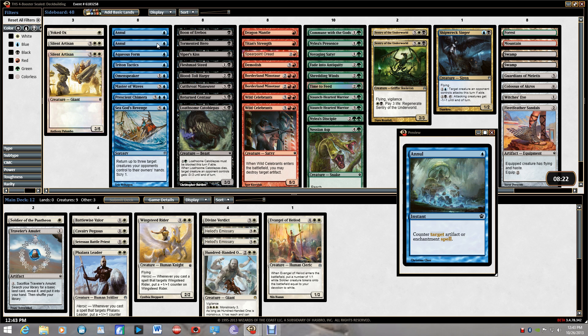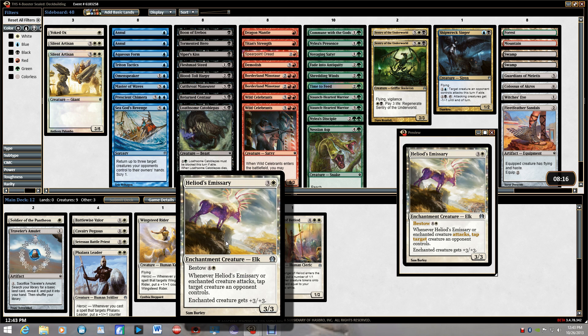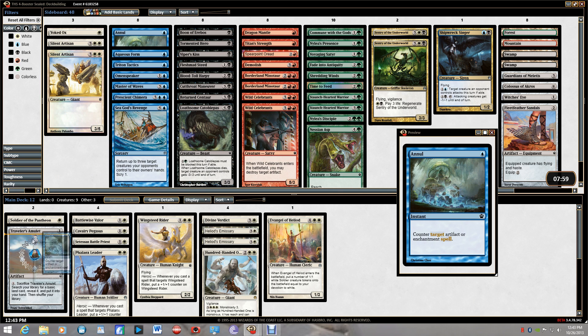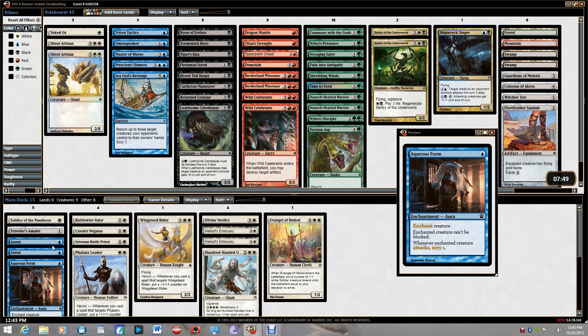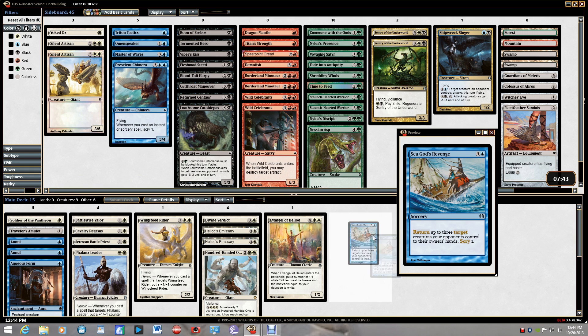Annul is going to be good because it counters all the enchantment creatures. These bestow cards are really strong — good as creatures and as enchantments — and Annul counters both. Every color has bestow cards so it's underused but valuable. Let's go blue — I need the triggers plus Aqueous Form. If I can get Aqueous Form on a Wingsteed Rider, or put it on the Phalanx Leader to pump everybody else, that's powerful. Sea God's Revenge is good late-game bounce. Chimera is just a solid flying beater.